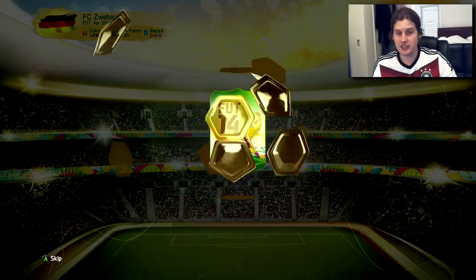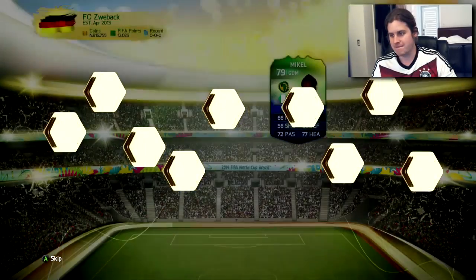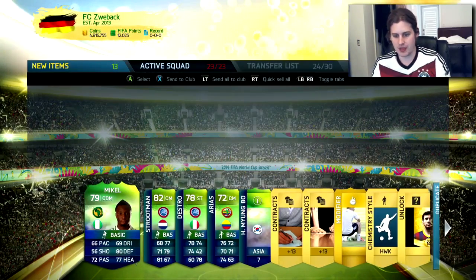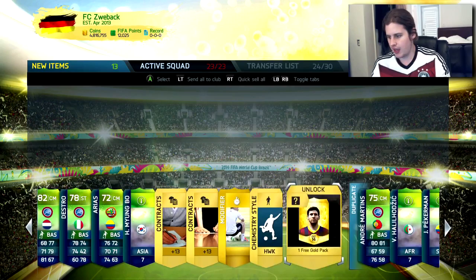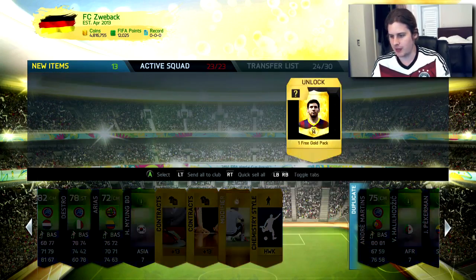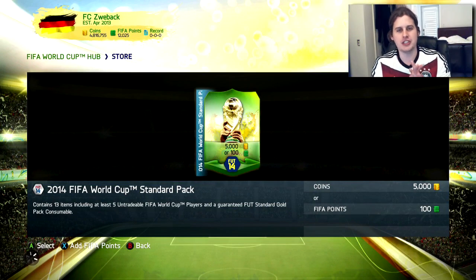I was already familiar with the World Cup game on Xbox 360 and thought I was done with it, but the fact that this is an Ultimate Team mode is actually pretty sweet. Then we get Mikel, Strootman, Destro, Arias, and a bunch of duplicates already. All right, last pack — this will be my first 10 starter packs.